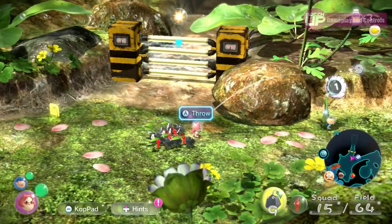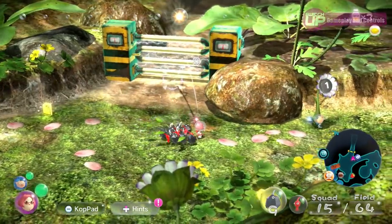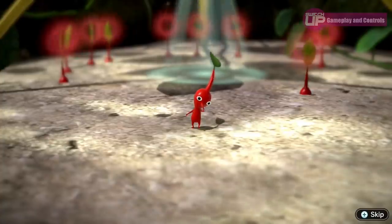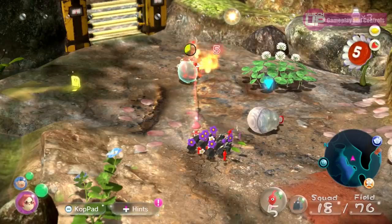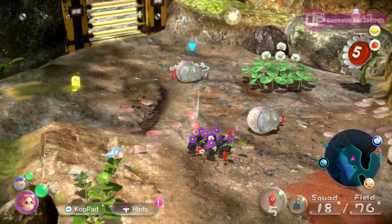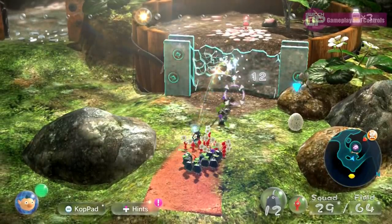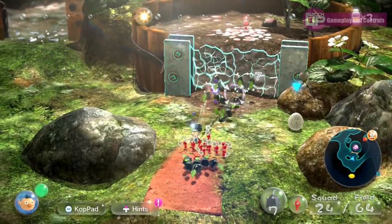You will discover a range of Pikmin types as you play, each with a unique ability that will help you out in a particular situation, such as the starting red Pikmin who are immune to fire and also good in combat, or the rock type that can smash glass panels and cannot be squashed. There are five different types in total across the whole adventure.